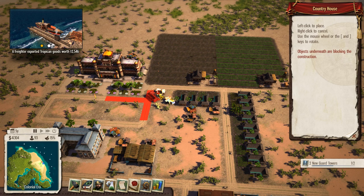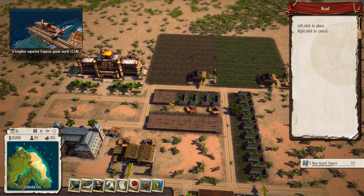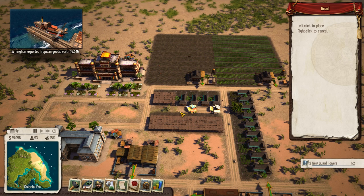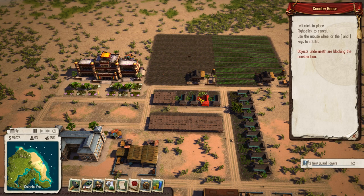Let's get some more houses down, because these are pretty cheap and they don't really cost anything once they're up and running. So we'll do that row there, we'll do another row here, and we'll build a road. Doesn't look like we can build a road to there because the junction maybe is too close. So let's build it to there, and put another house like that, and then it'll look like we're meant to do it. If in doubt, make it look like you're meant to do it.